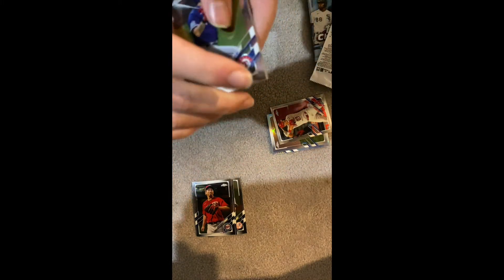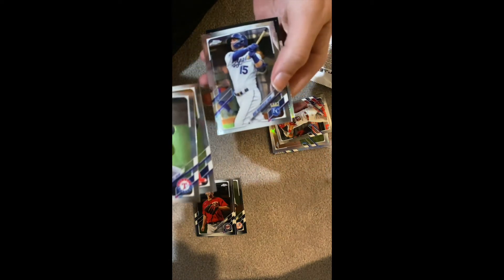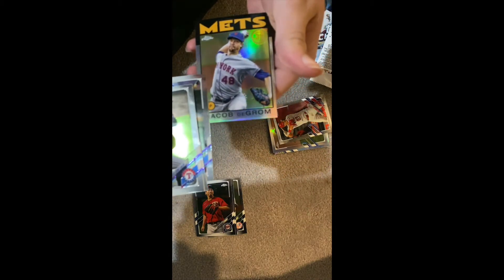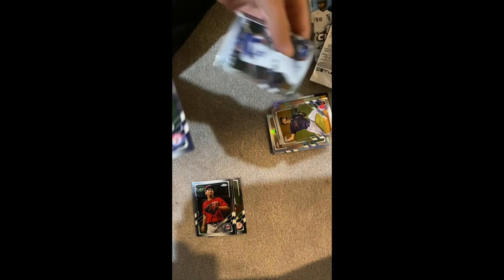Oh nice — vintage Shohei Ohtani, a Tena Hauk rookie card, Whit Merrifield, and a Jacob deGrom 1986 anniversary card — I believe this is the '86 design. Pretty nice — that's two deGrams so far. We'll put the Merrifield card over there as well. Two more packs.